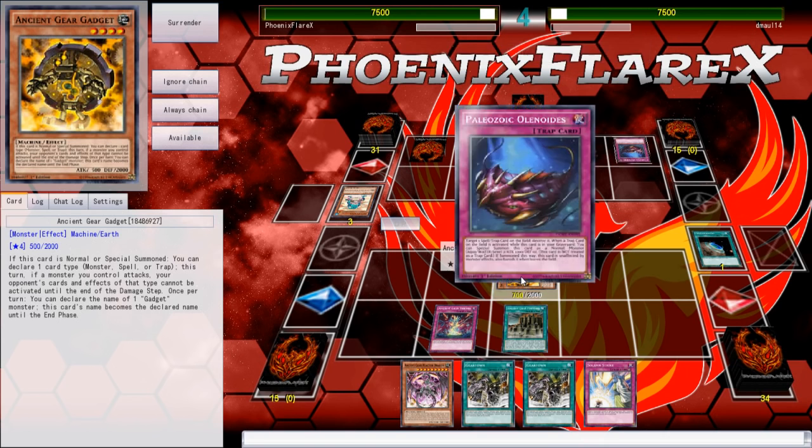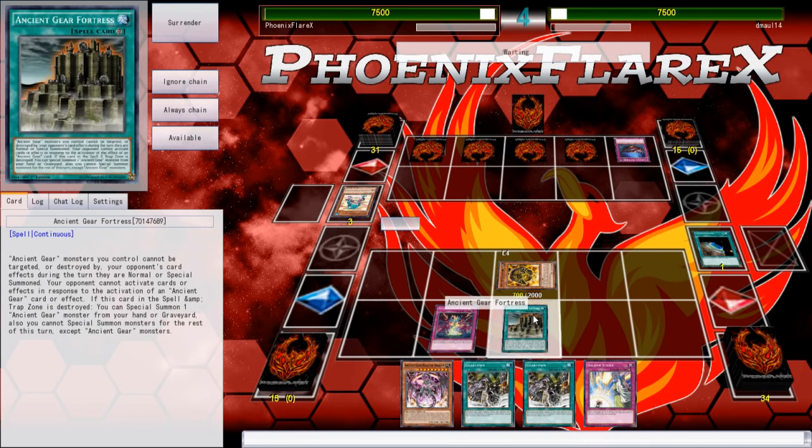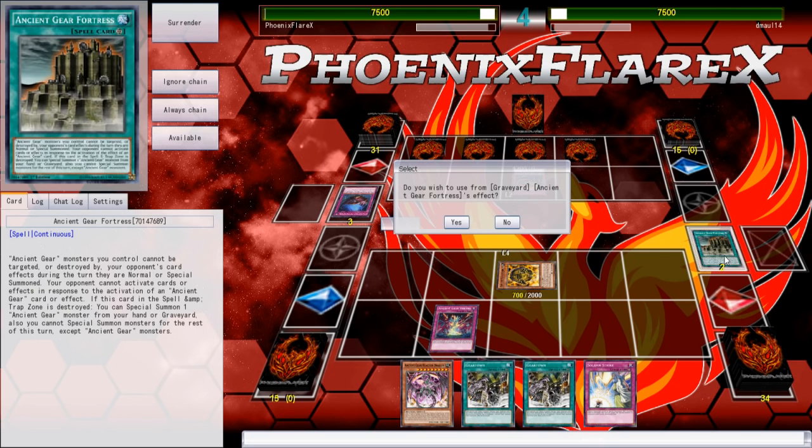Ancient Gear Reborn allows me to let my stuff float back and forth over and over again. So I bring back my Ancient Gear Gadget, and that allows me to activate Gear Town and potentially tribute summon Reactor Dragon with one tribute, using Ancient Gear Gadget to count as both an Ancient Gear Monster and a Gadget Monster.